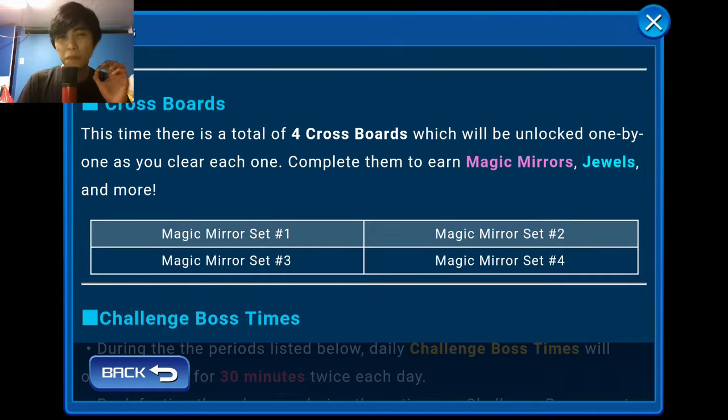This was the part that really bothered a lot of people. For those who logged on at exactly 12 PM PST to open all the notifications, this used to say Magic Mirror Set 1, Magic Mirror Set 2, and then — get this — Magic Broom Set 1 and Magic Broom Set 2. About 30 minutes into the notification, they realized the mistake and changed it back to four Magic Mirror sets. This just blew up the internet for a good 30 minutes to pretty much the end of Monday.